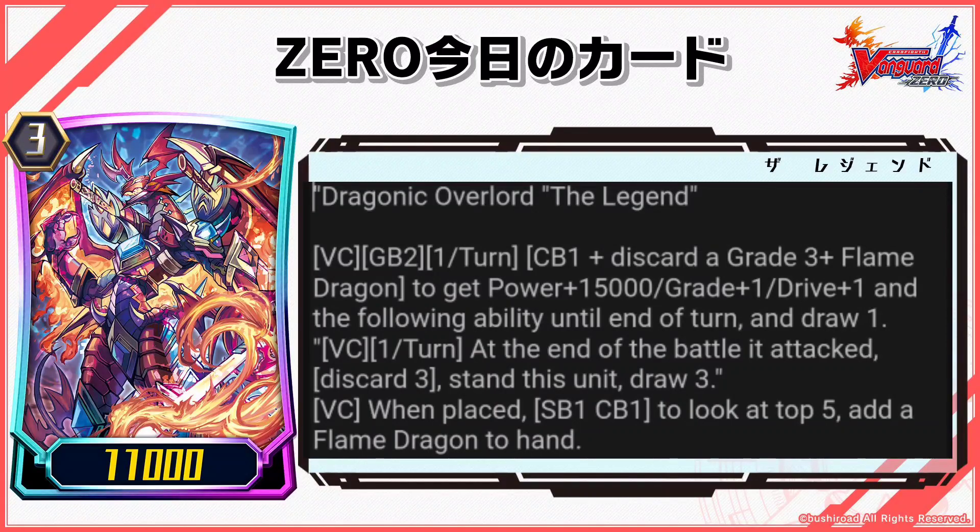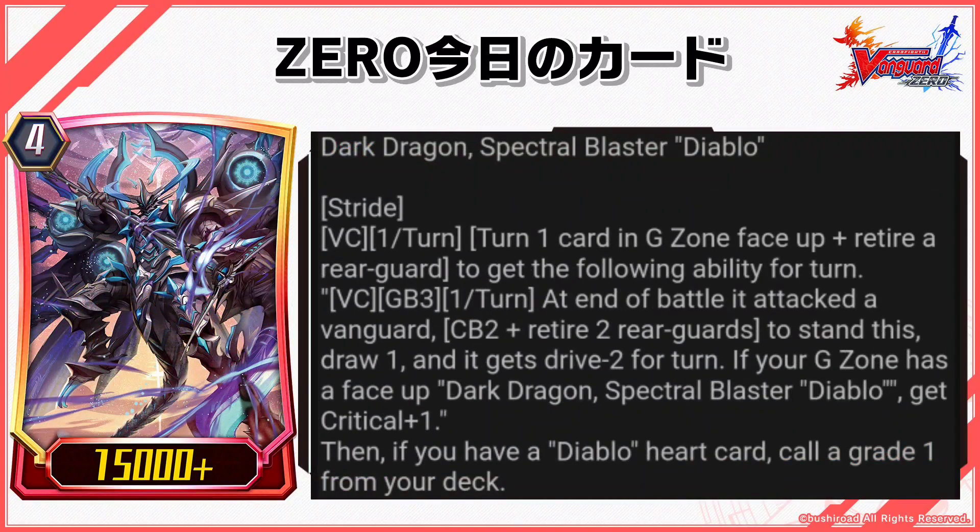VC 1/turn: at the end of the battle it attacked, discard 3, stand this unit, draw 3. VC when placed: SB1, CB1 to look at the top 5 cards, add a Flame Dragon to hand.